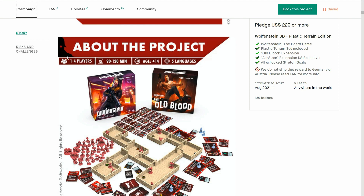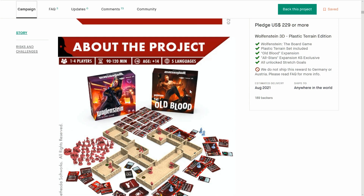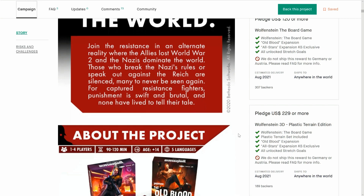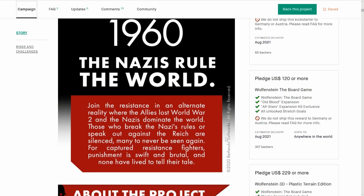One to four players — I like the fact that it's solo. Very good. And 90 to 120 minutes, probably going to be 120 minutes. Now it is coming with the expansion, and both pledge levels are throwing that expansion in plus the All-Stars expansion. So why are they not just doing a pledge level for Wolfenstein board game without the expansions? It's kind of odd they're throwing it all in.